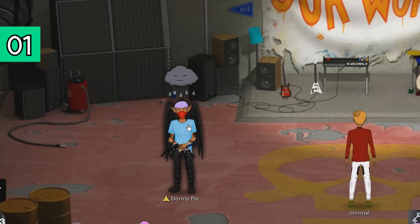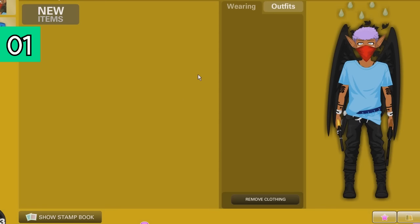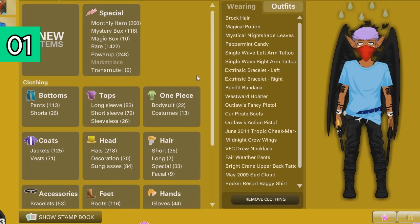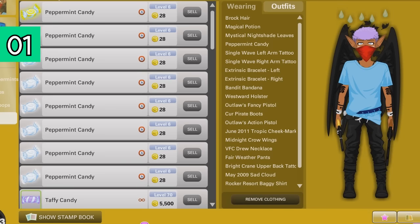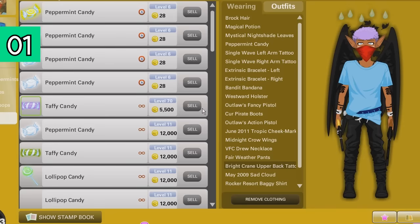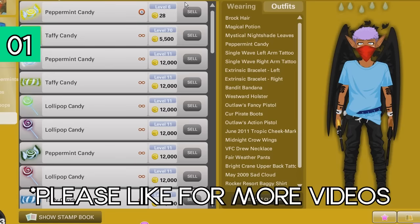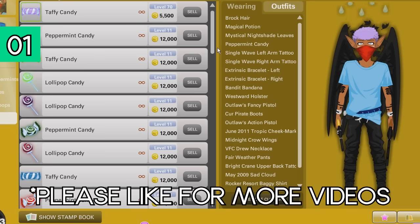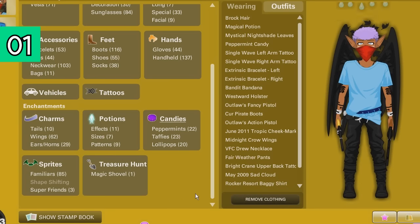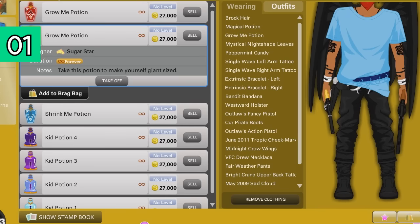The last cheat is having a big head. What we're going to need to do is go to our inventory. We're going to go to potions and sizes, then put on a Grow Me potion — I'll make this really, really big.